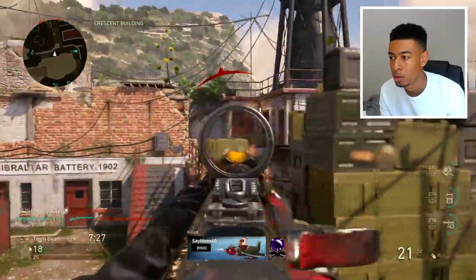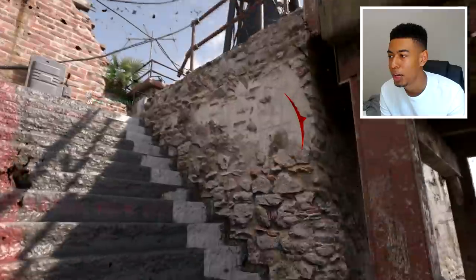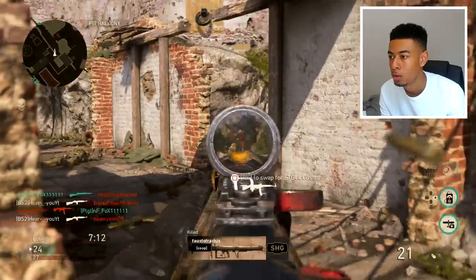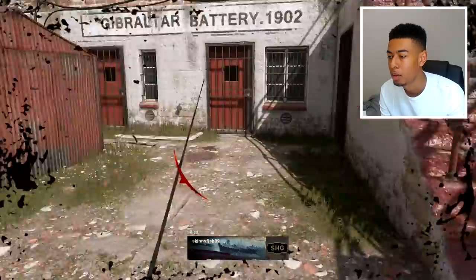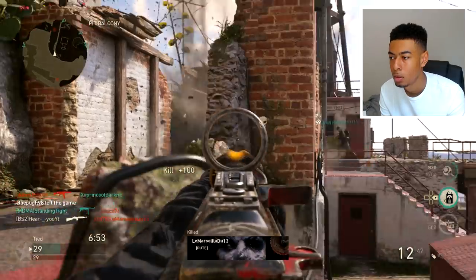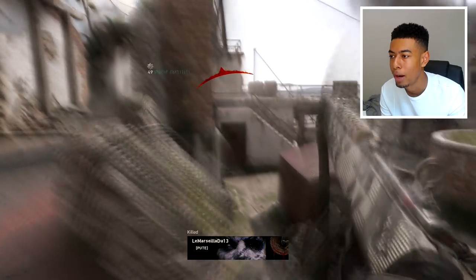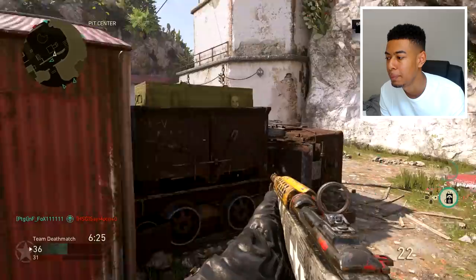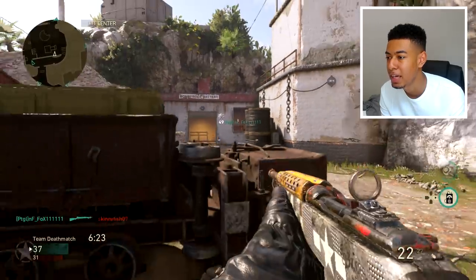My teammates haven't really got any positioning. Get off of me! I'm gonna try and carry my teammates to that W. There we go — get the other UAV. I keep getting hit. There we go. I don't even know what's going on — I think they're all spotted over there now. I need my teammates to do something, like get a UAV maybe.